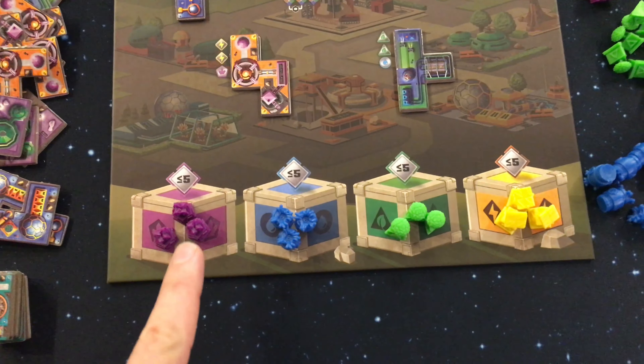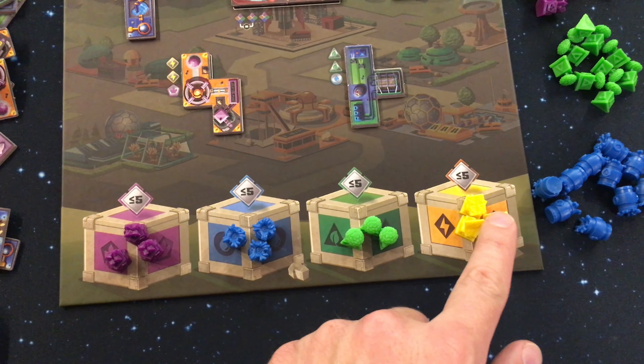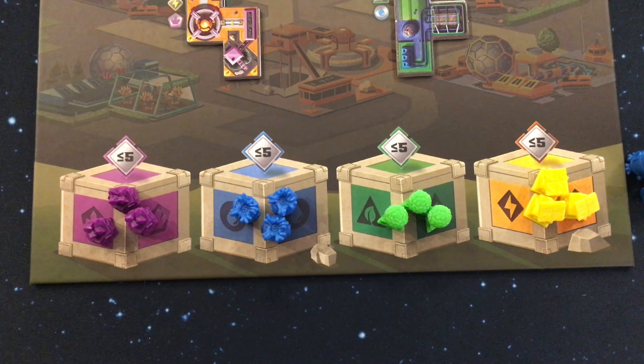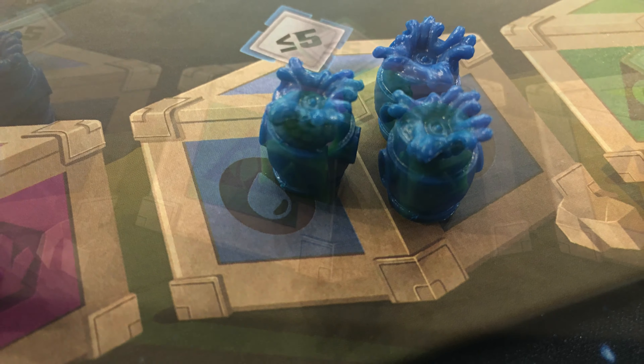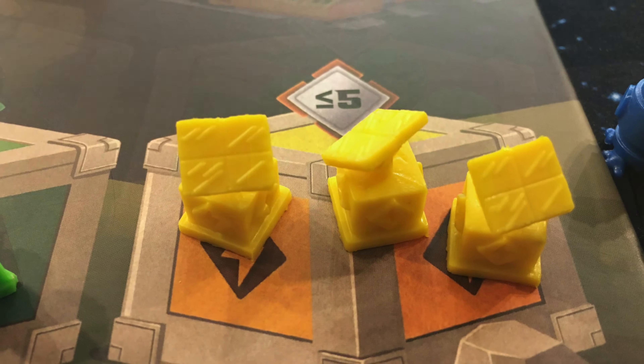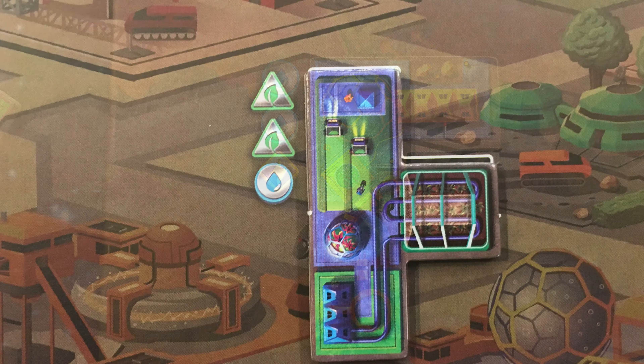Down here at the bottom of the board shows the resource locations. These are the available resources players choose from on their turn, and each round you'll be adding in more and more resources of each type. Going back up to the market, you can see that the prices for each of these tiles matches one of the types of resources.